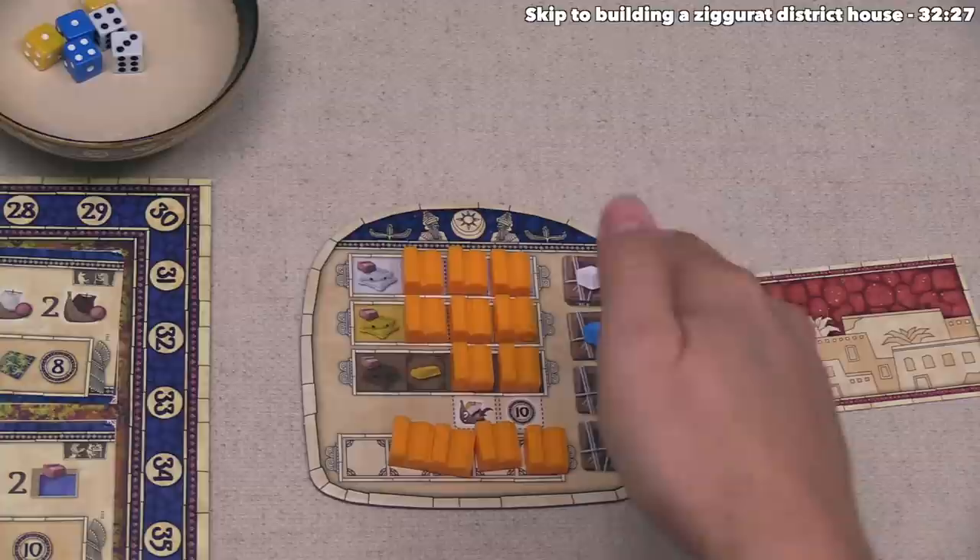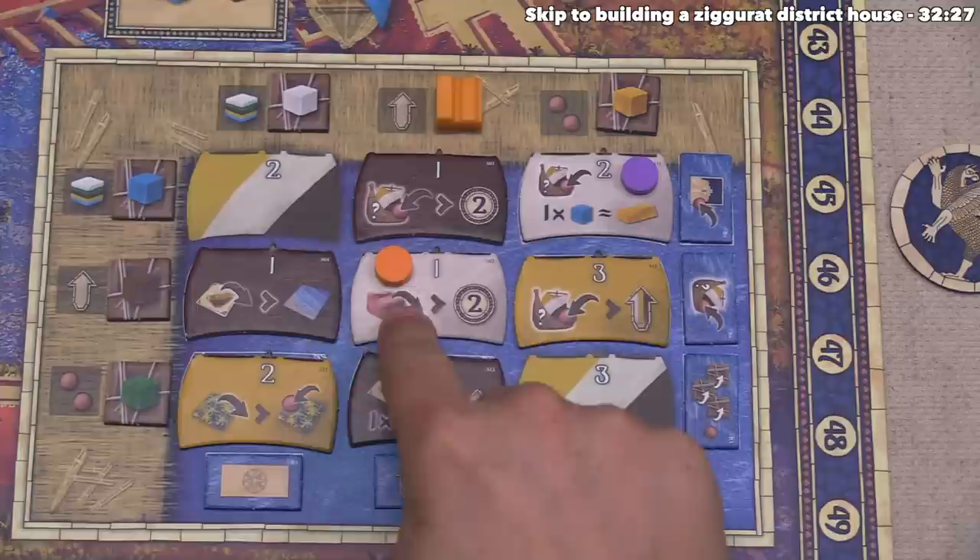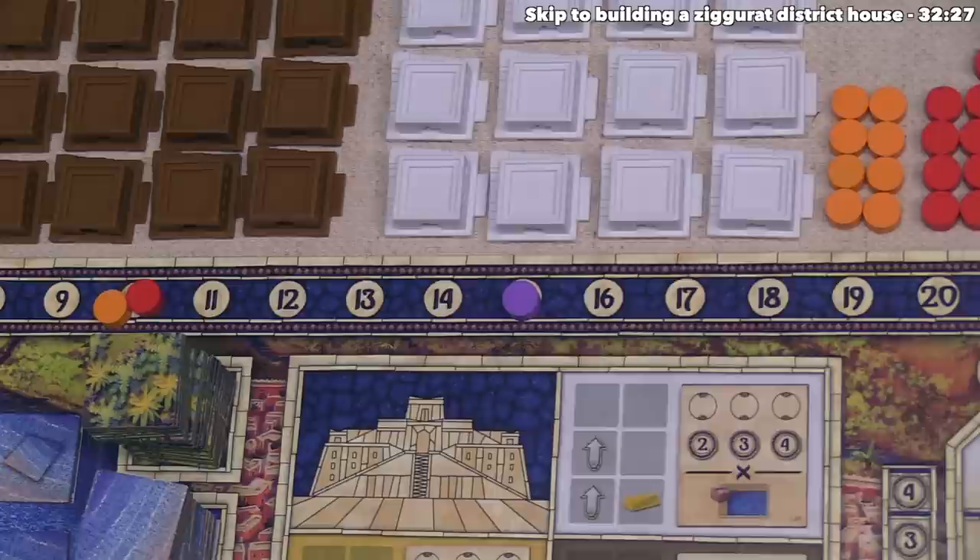Orange gained that crate, and they also gain a benefit — since they put that ship token down during their first turn, which says every time they place a building down they get two points, they just placed a building, so orange gains two points. Orange is now up to twelve.